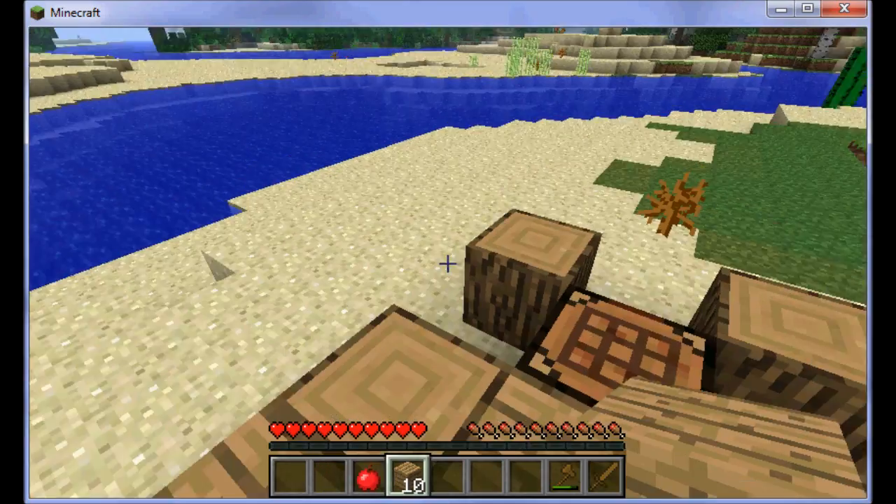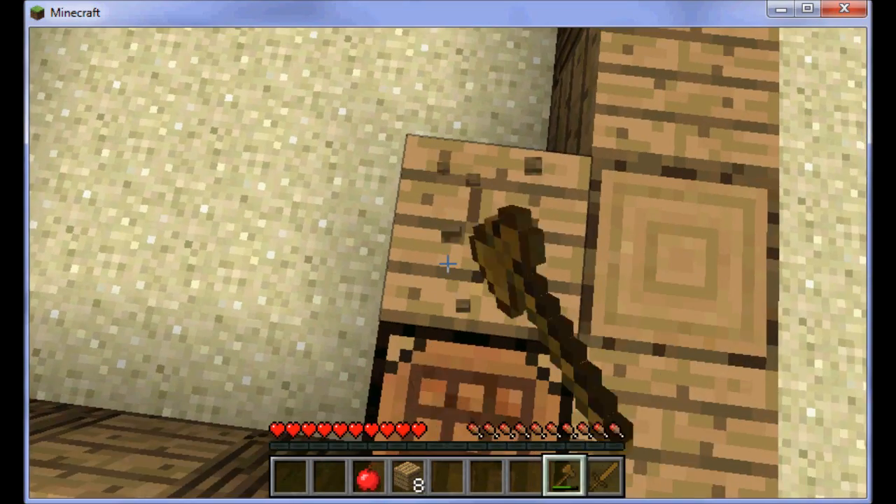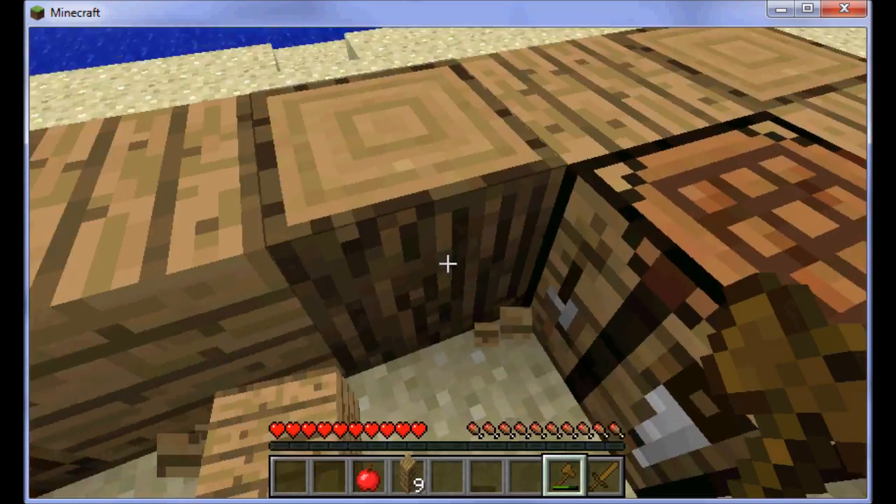Now later on you are going to need coal to make torches. And you can also make charcoal.